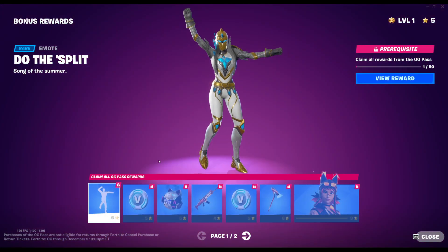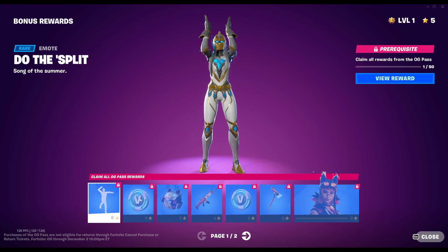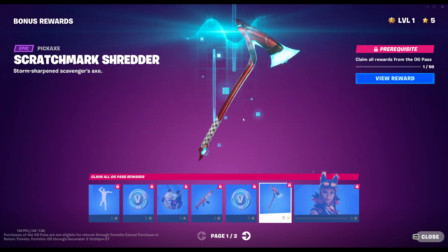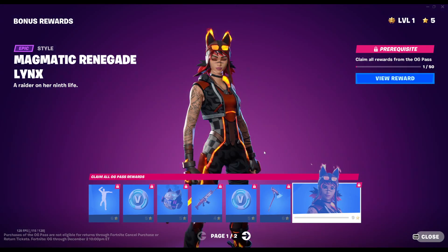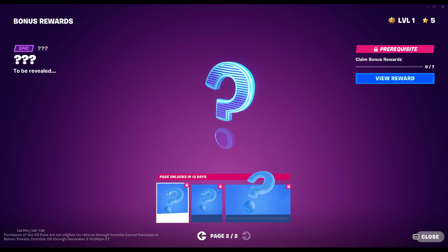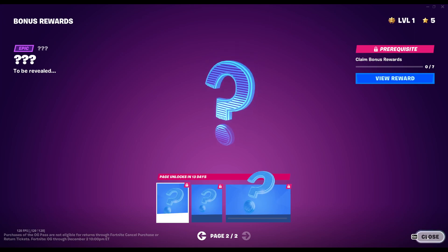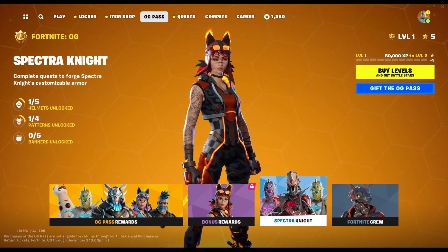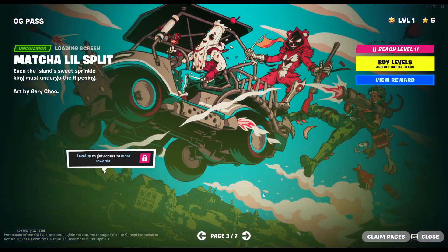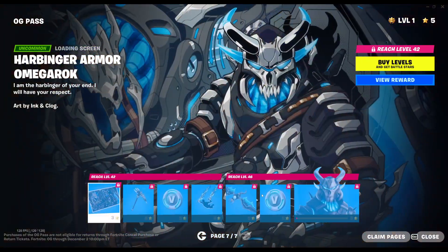Let's see what the bonus rewards are — we got two pages. Do the split. Dark Storm Renegade Rust Cat. Just Desserts. Scratch Mark Shredder Base Style. Magmatic. Renegade Lynx. And then three rewards that don't unlock for another 13 days — interesting. I wonder what kind of secret stuff we'd be getting. Wasn't there a second music pack? I thought there was a second music pack.